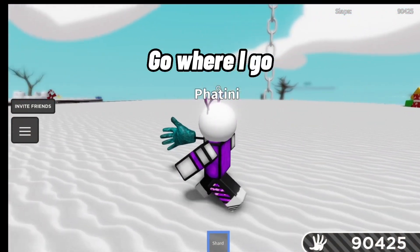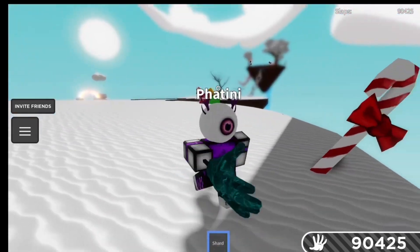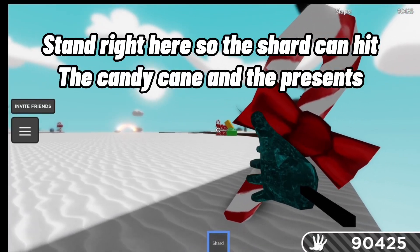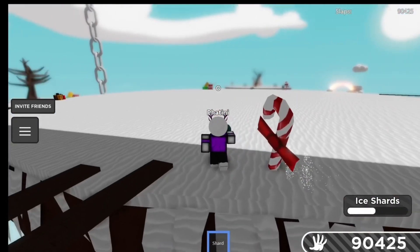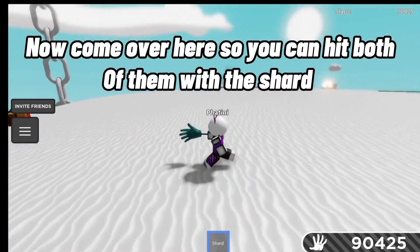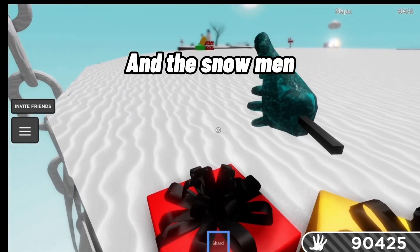Go where I go. Stand right here so the shard can hit the candy cane and the presents. Now come over here so you can hit both of them with the shard. And the snowman.